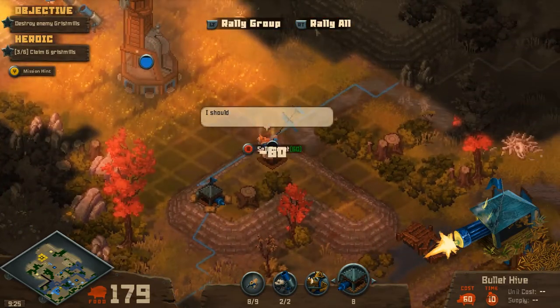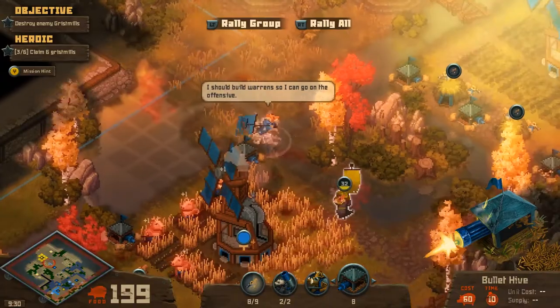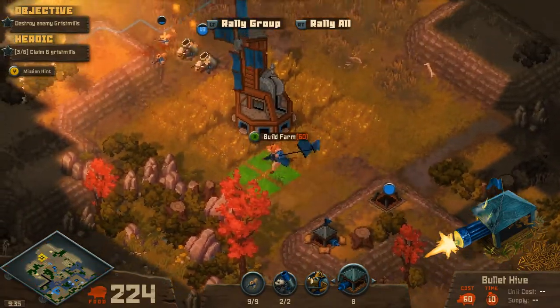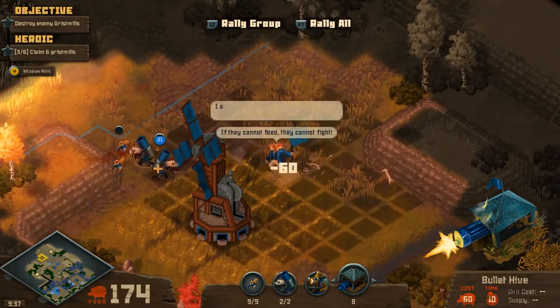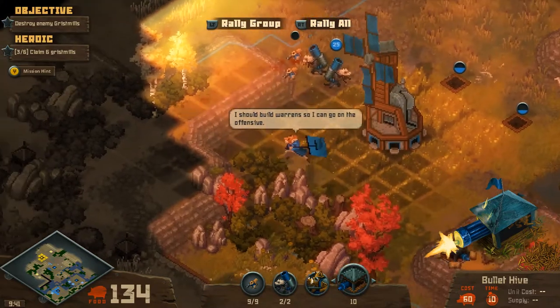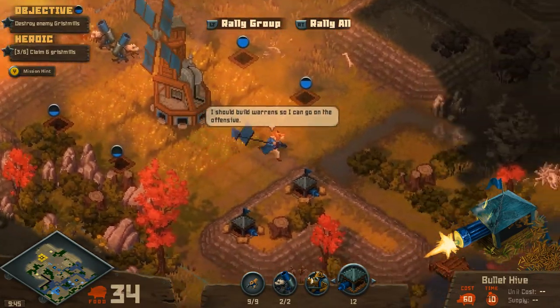It's also important to note that farms do not last forever, and warrens automatically produce units when there are enough resources to spend and vacancies in population. What this means is that players need to go into battle with sufficient resources to recoup losses while also banking enough for future expansions, since farms and gristmills are not sustainable.